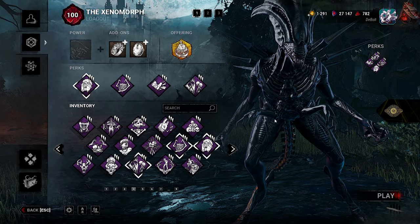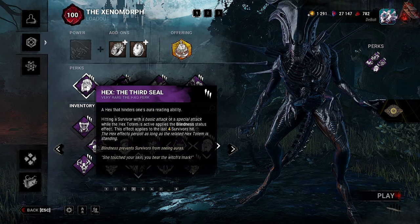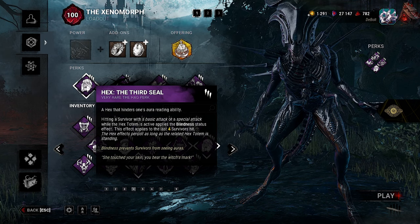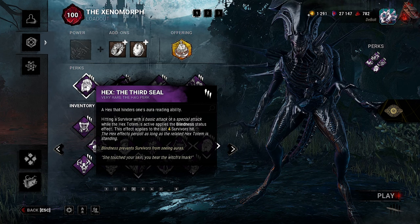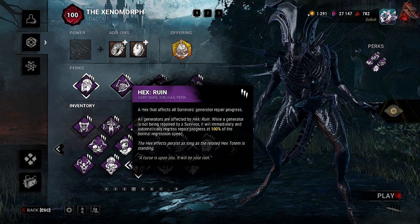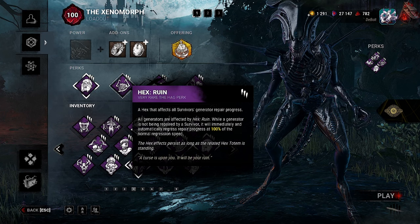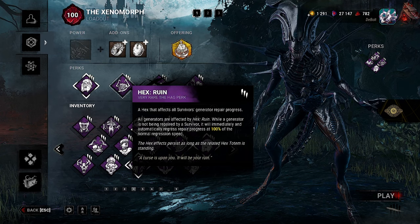For the second match we're only changing two perks. We're getting rid of Fire Up and Devour Hope and replacing them with Hex: The Third Seal — hitting a survivor with a basic or special attack while the hex totem is active applies the Blindness status effect to the last four survivors hit — and Hex: Ruin — all generators affected by Ruin will immediately and automatically regress at 100% of normal regressing speed while not being repaired. The hex effects persist as long as the related hex totem stands.